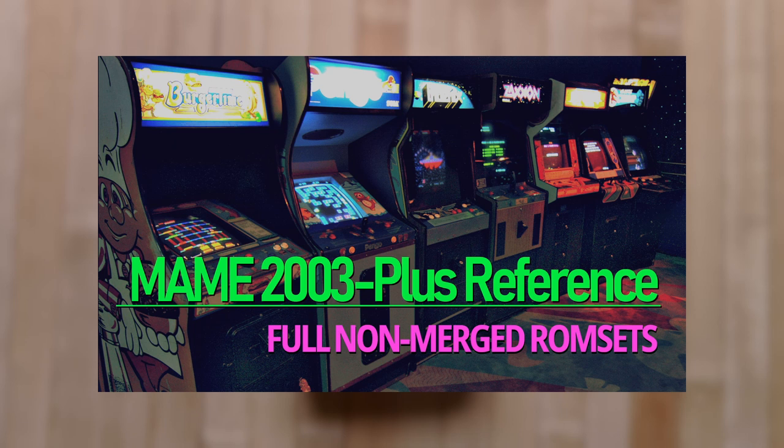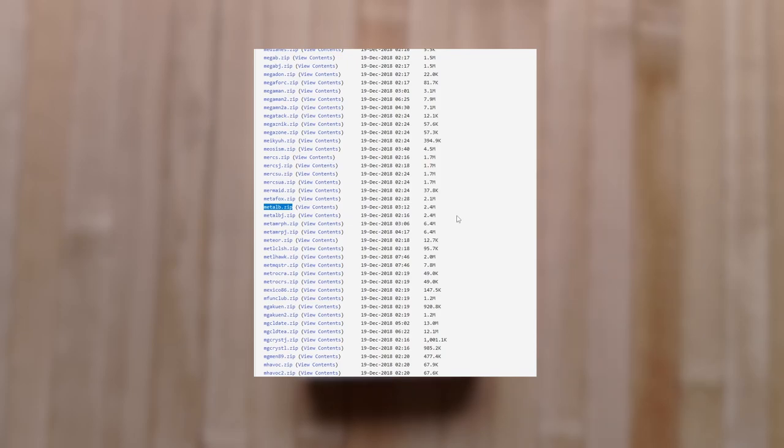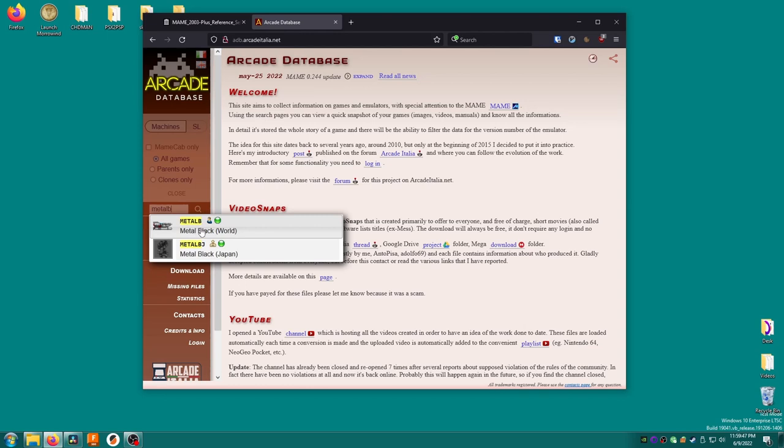The best possible collection for compatibility is called the 2003 Plus reference set. If you find it, you'll probably end up with some zip files for your games. In those big collections, the zip files inside might not be named obviously, because they won't have the same name as the game itself. Let's say I'm looking for a game called Metal Black. I can see in this particular list of games that there is a zip named Metal B. To confirm that this is the game I want, I'm going to browse to adb.arcadeitalia.net. I'll type Metal B in the search bar, and it pops right up as Metal Black, so I know that Metal B.zip is the right game.